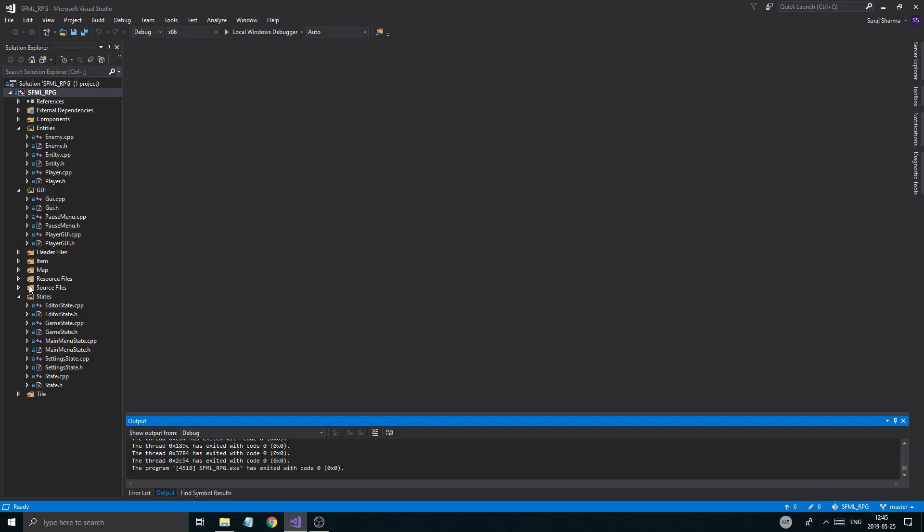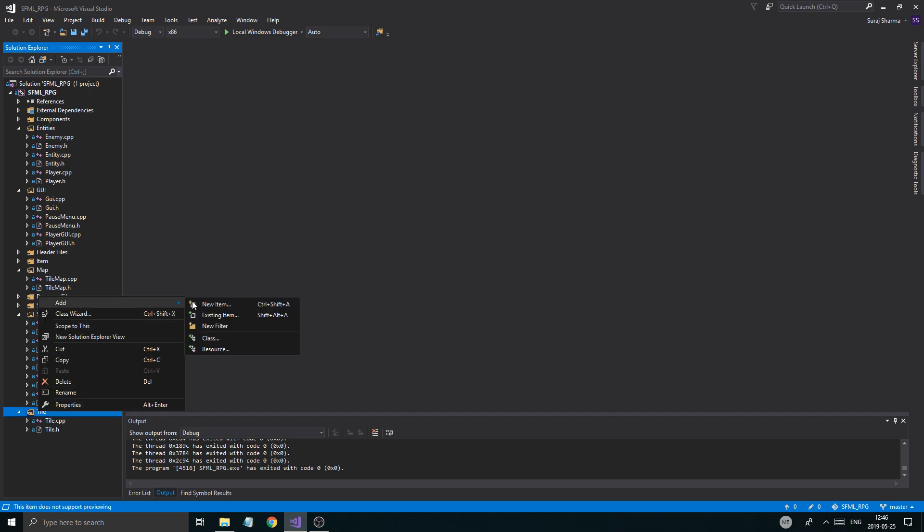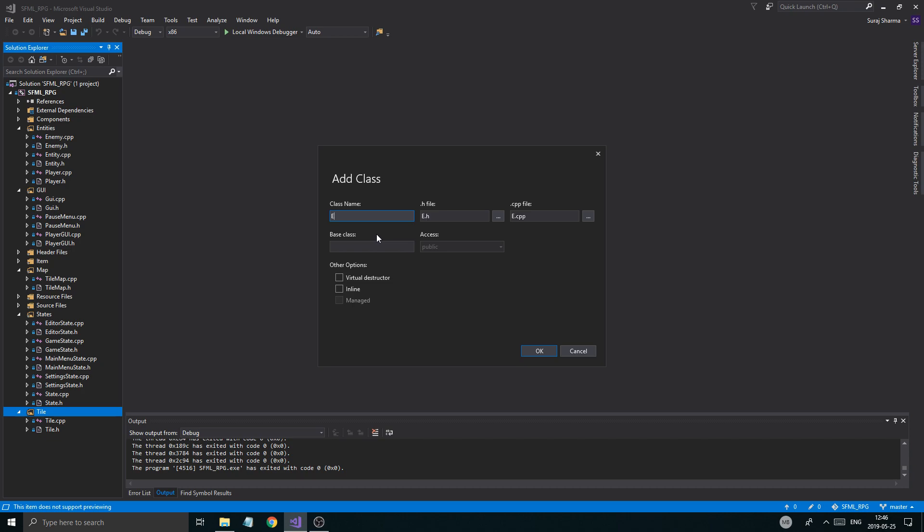I'm just going to go ahead and figure out where to put it. Where's the map? Okay, tile and tile map. I think that would pretty much be a tile, but it doesn't really matter. Let's just go ahead and call it enemy spawner — very, very simple. I don't know if it's going to be a tile in itself, but we'll keep it like this. Let's just create it — that's always step one, just go ahead and create it.